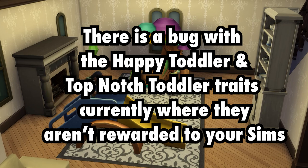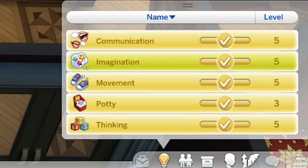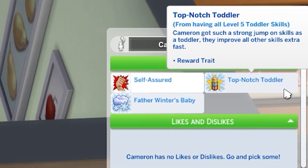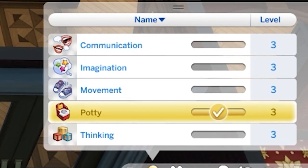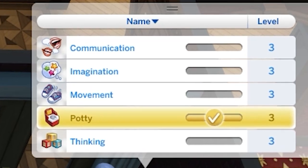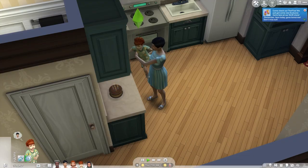At this point, I highly recommend trying to get as many skills as you can. If you complete all of their skills, they will receive the top-notch toddler trait when they age up. This will allow your sim to increase their skills faster. If you don't have time to master all of their skills, you can settle for getting them halfway there. If you get them to level 3, your sim will receive the bonus trait called Happy Toddler. This will also allow them to gain skills a bit faster than normal, but not as fast as the sims with the top-notch toddler bonus trait. After you've completed the skills, you should age your sim up.